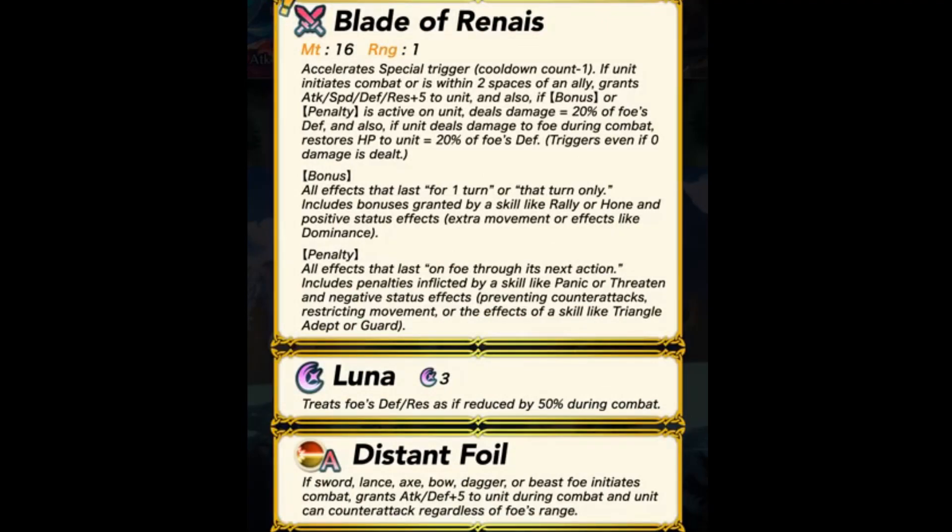Accelerate special trigger cooldown count minus 1. If unit initiates combat or is within two spaces of an ally, grants attack, speed, defense, and resistance plus 5 to unit.